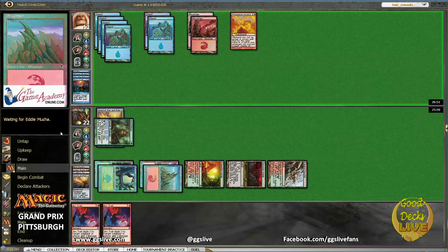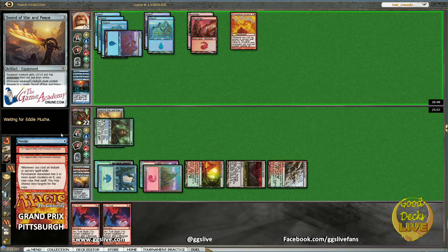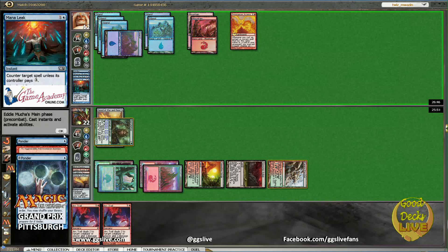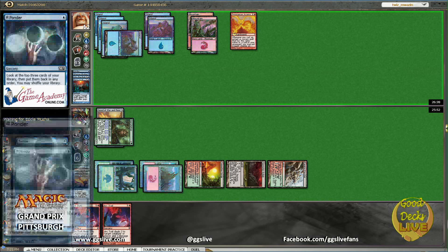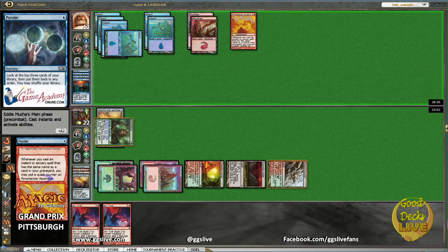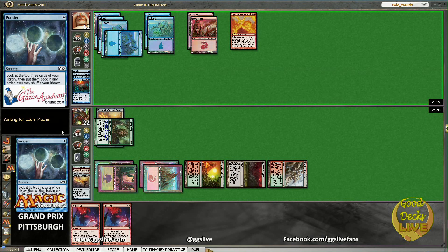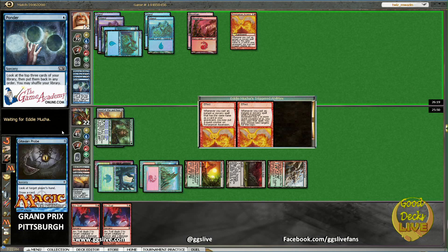This matchup wasn't looking so good at first. Well, he's dead on board — he needs something. Not anymore. He's still dead on board if I draw a land. He draws two cards off of Ponder. F6. Okay, we have F6 this turn, so we're just going to wait to see what our opponent can come up with. Can we win, despite him looking at a lot of cards? Get the Gitaxian Probe. Okay, what do you got man?